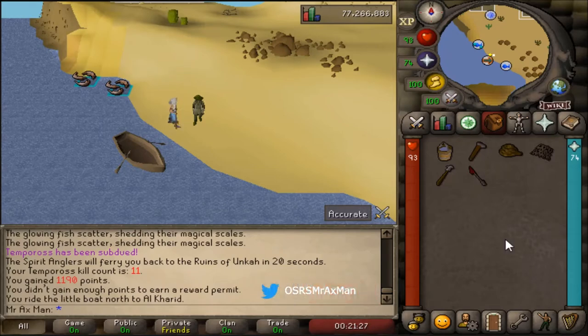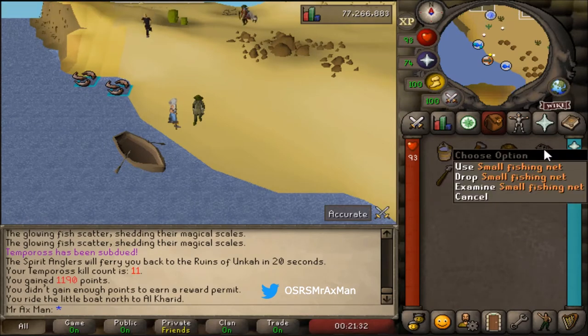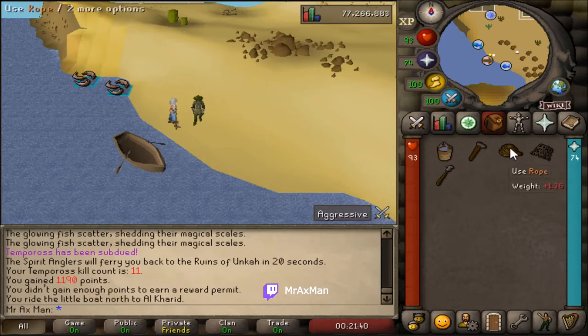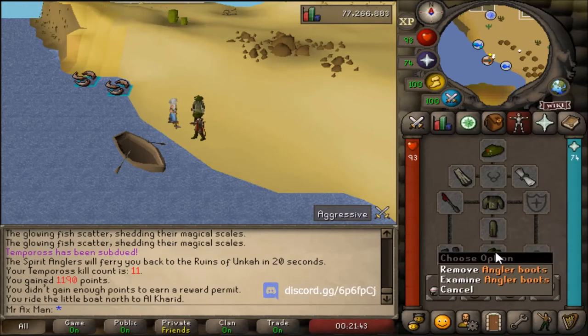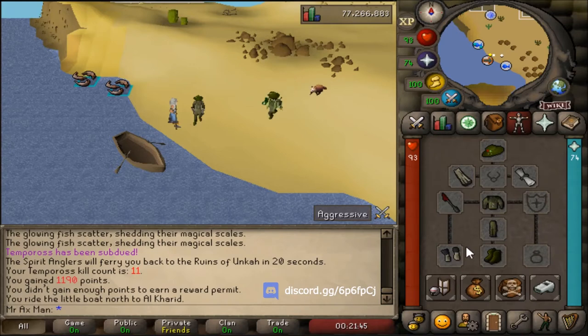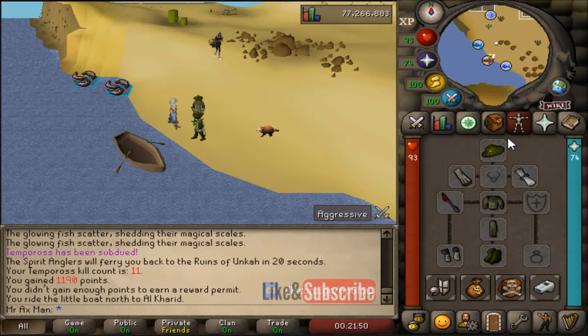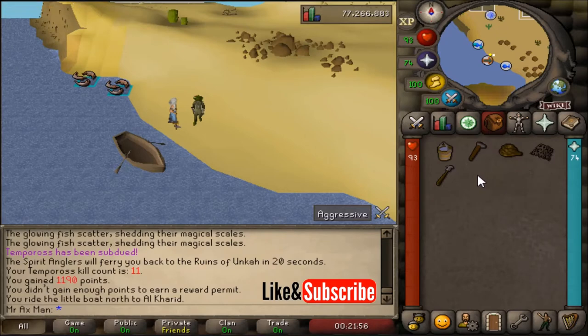The items you will need for the minigame are a bucket of water, a hammer, a rope, a small fishing net for your reward at the end, and a harpoon or dragon harpoon. I highly recommend the dragon harpoon as you can equip it and save a spot. I also recommend bringing the angler outfit if you have it because you get more XP, and some weight-reducing items such as the graceful cape and gloves, and the rat blessing so you get a little bit more fish. None of these are actually required — they're just recommended. The only things kind of required would be the rope and the harpoon because you need to fish.